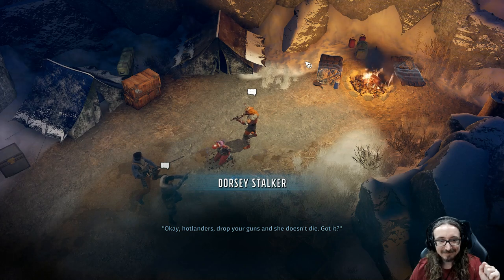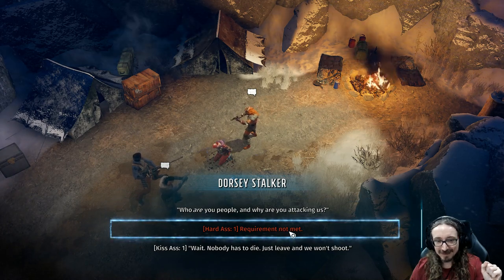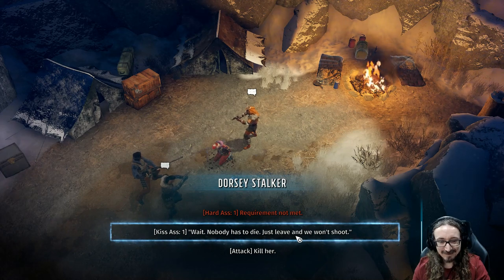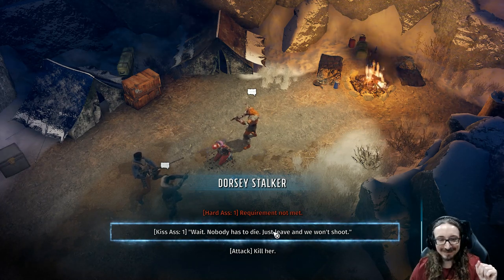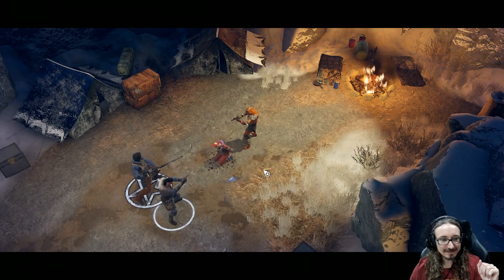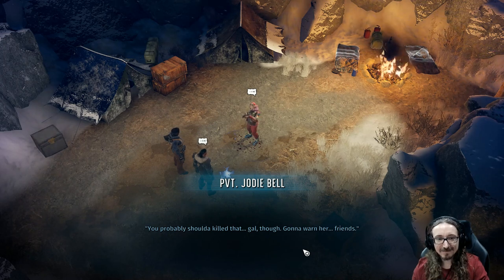Hotlander. Not happening. 'Who are you people? And why are you attacking us?' 'Hard Ass' — requirement not met. So I guess that's a skill I have to pick up. I do have Kick Ass though. 'Wait, nobody has to die — just leave and we won't shoot.' Or just be a killer. Since I've got this Kick Ass trait, might as well use it. 'This is Arizona? Saved my life.' 'Yeah, it feels more like where I come from.' You probably should have killed that gal though — gonna warn her friends.